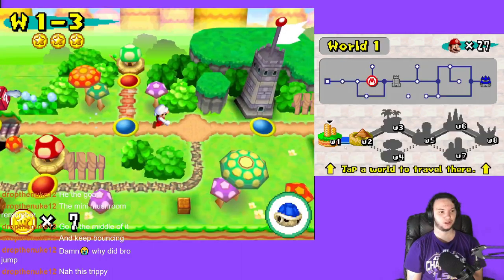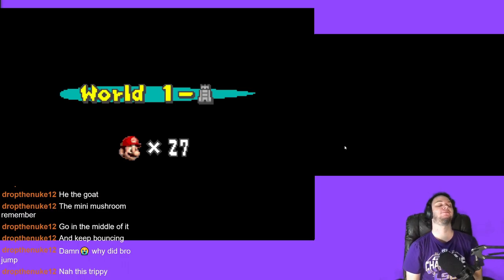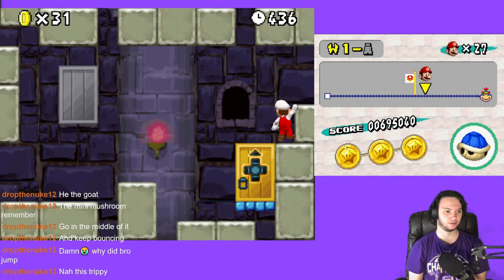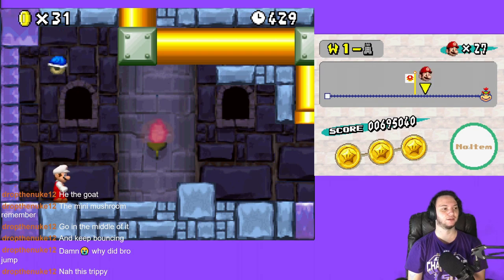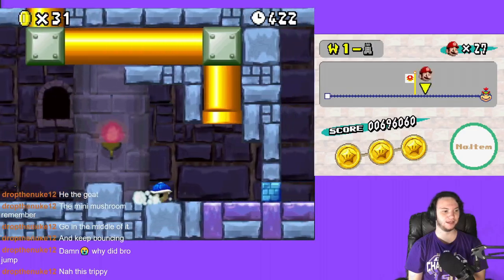Let me get this midcastle secret exit — I know where it is. After playing New Super Mario Bros Wii, my skills have drastically increased. I'm impressed — I bet y'all are too. I haven't died once today, yeah. You gotta go up here. Literally no indication at all, none. And then you get this guy and do a little boom bang bang bop.